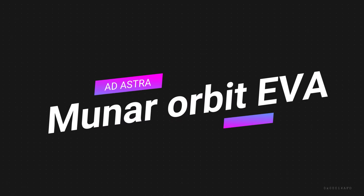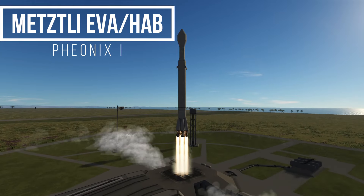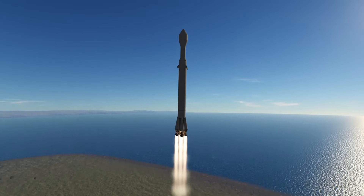Hello and welcome back to KSP Ad Astra. Today we have the Munnar Orbit EVA, and we've also got the Metzly Hab EVA thing.